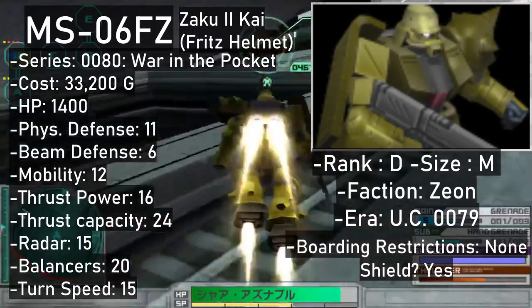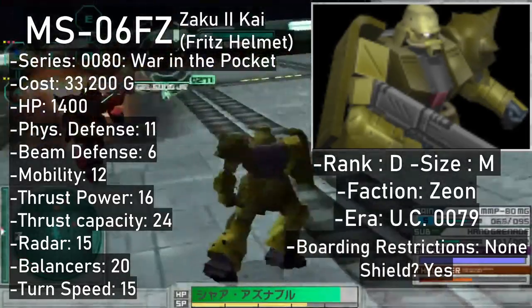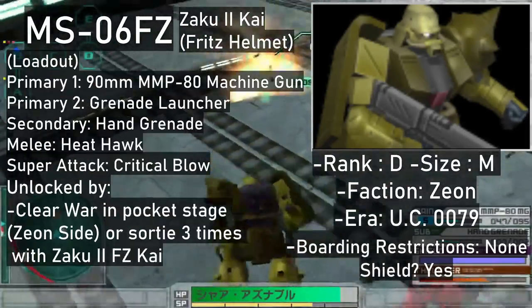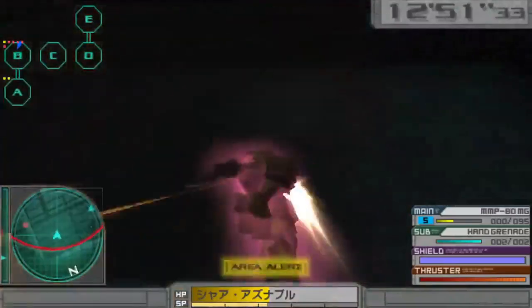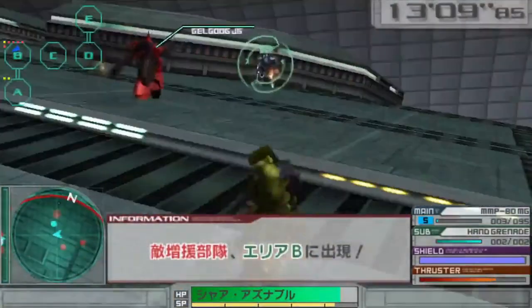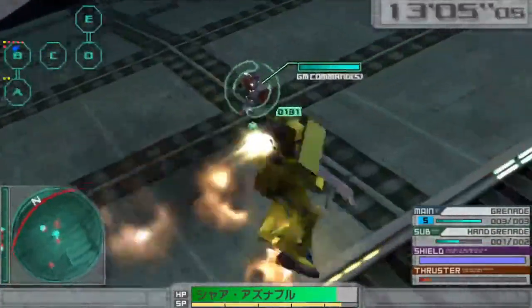The beat-up helmet variant of the Zaku II Kai is here too — also a D-rank. You can get this one for 33,200 after either using the regular Zaku II Kai three times or clearing the War in the Pocket stage on the Zeon side. It shares the machine gun primary and the slicing super attack of the standard Zaku II Kai. However, you get a way more versatile secondary weapon — hand grenades — and the second primary becomes the underbarrel grenade launcher.